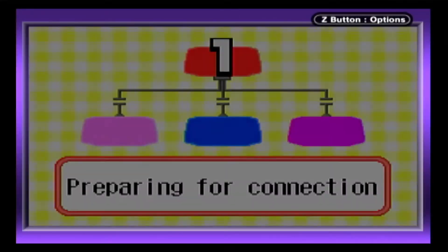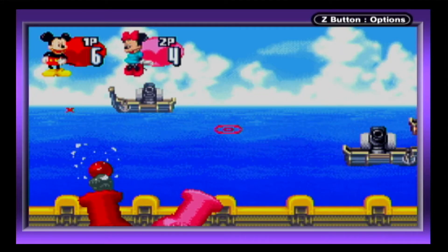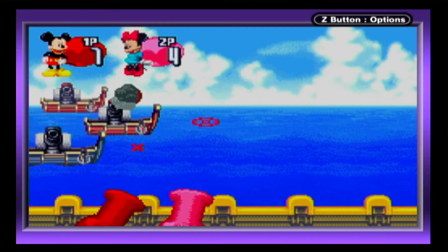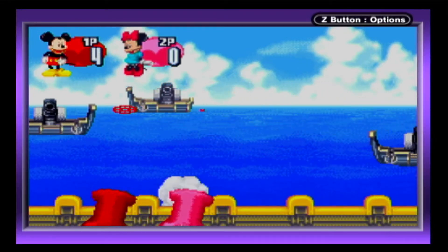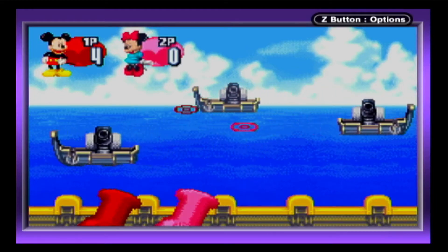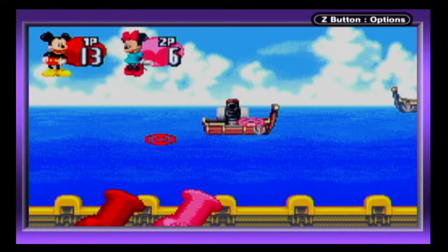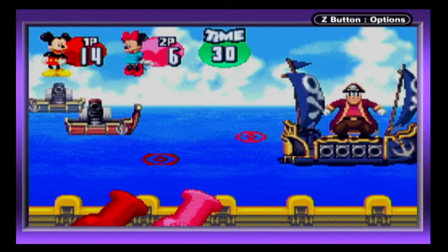Cannonball might be the most fun multiboot mode available. It's basically a shooting gallery where each player must launch cannonballs at moving targets to score points. Just keep in mind that the ships shoot back, but instead of losing health, players will be stunned so they can't shoot back if they don't duck out of the way. It's a little weird because the game just ends when it wants to and it doesn't seem to be time or point based.